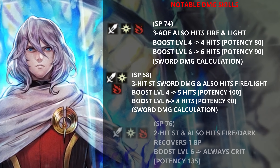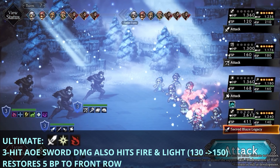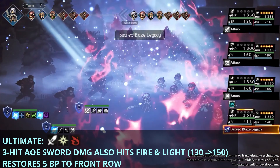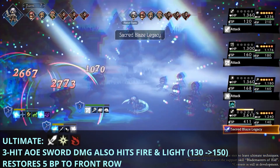His last ability has an SP cost of 76. It's a 2-hit single target attack that also hits fire and dark. He recovers 1 BP, and at boost level 6, this attack will always crit, with a bounty of 135. For his ultimate, he deals a 3-hit AoE sword damage attack that also hits fire and light, with a bounty of 130 at level 1 and 150 at level 10. After using the ultimate, he restores 5 BP to the front row.